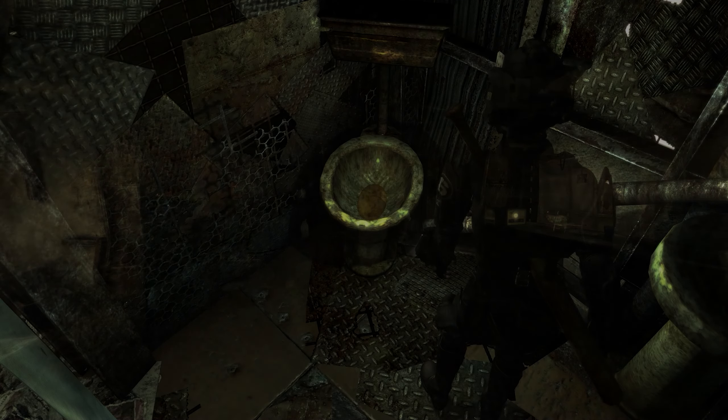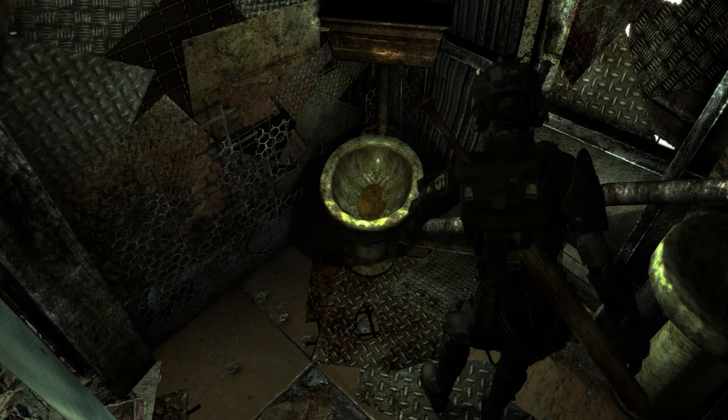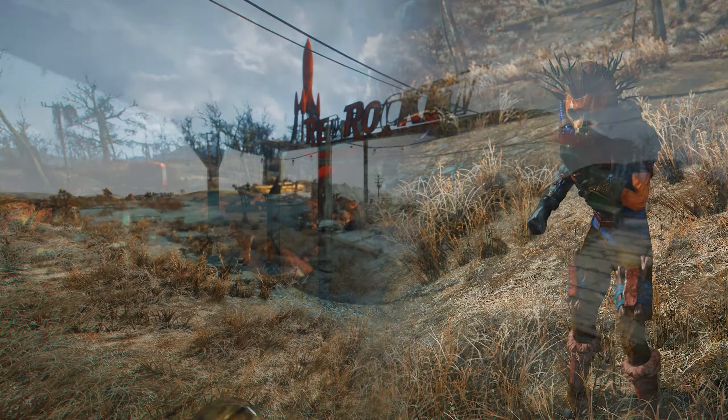You can interact with things like the chairs and crafting tables of the world, but not the actual items you pick up from them. The closest we get to this is with Stimpaks in Fallout 4.